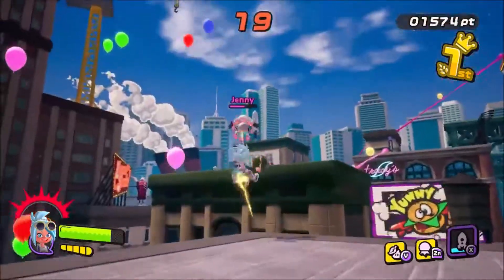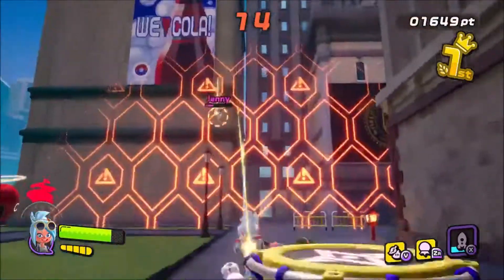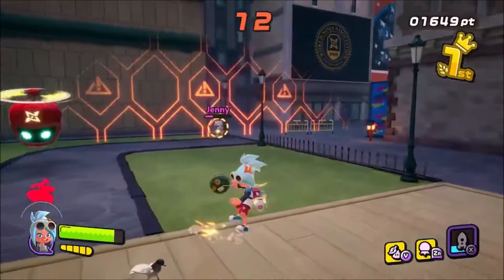You'll know it's a knockdown when your reticle is grayed out. If you're being attacked, you need to know when the opponent has maxed out your knockdown threshold, because this is when you're intangible and unable to be hit.